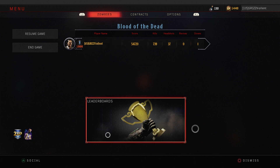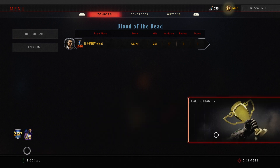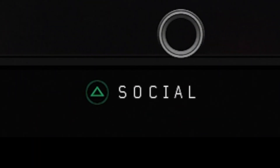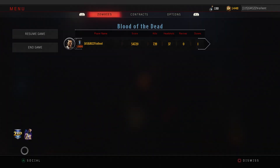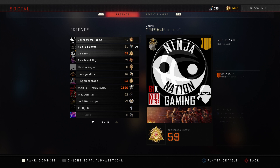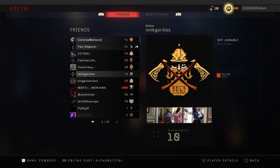Another thing I want to look at is in the lower left corner, something called Social. Right when we go to this tab there are two different options: we've got recent players and then we have a friends list. When I click on a friend, I'd like to be able to view their character.